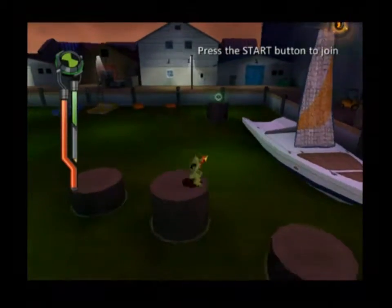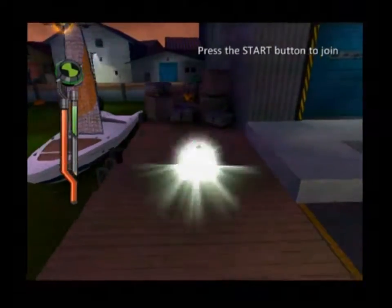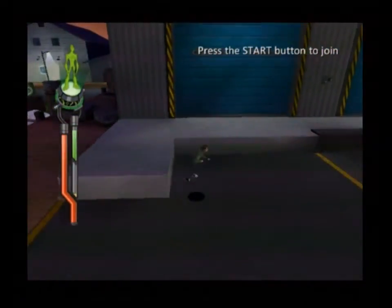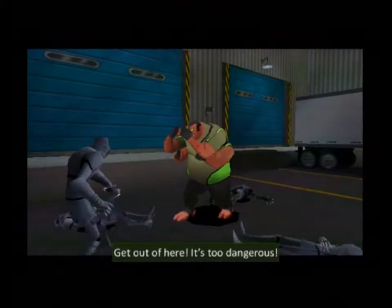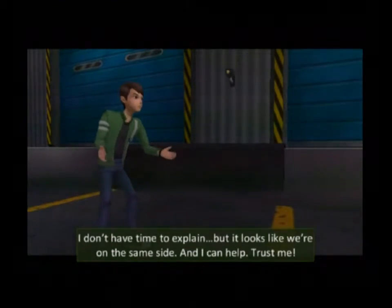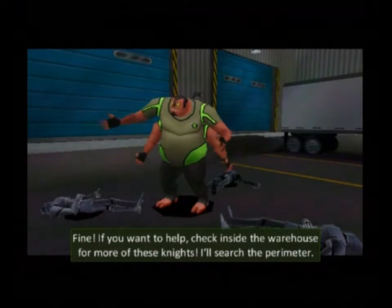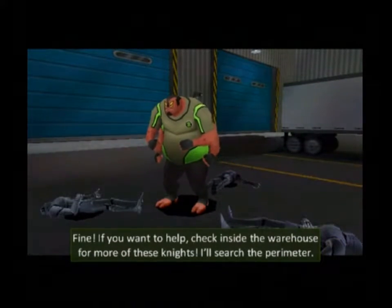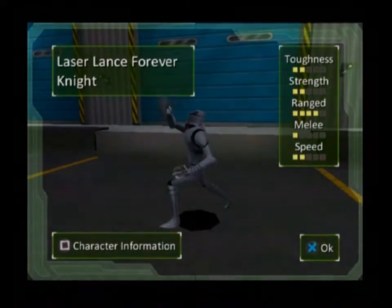Alright, over here — there we go, we're up here now. Hey! Who are you? Get out of here — it's too dangerous! I don't have time to explain, but it looks like we're on the same side and I can help. Trust me! Alright, if you want to help, check inside the warehouse for more of these knights — I'll search the perimeter. Okay, that's fair enough. You just lost to a human!